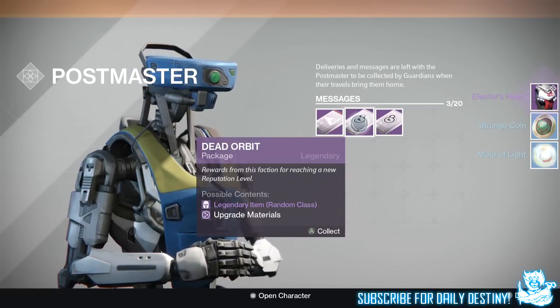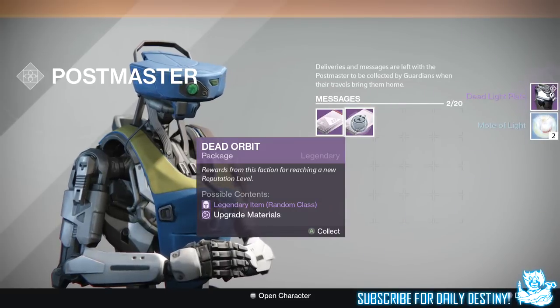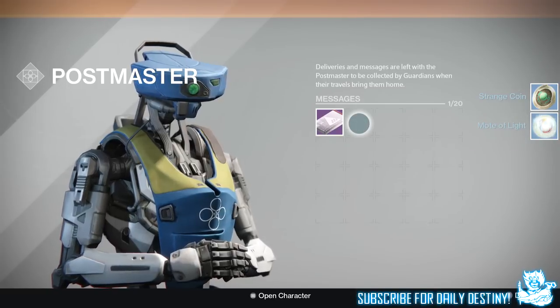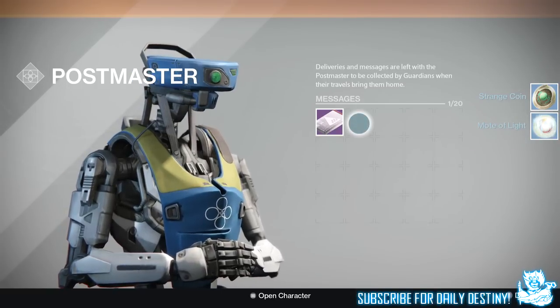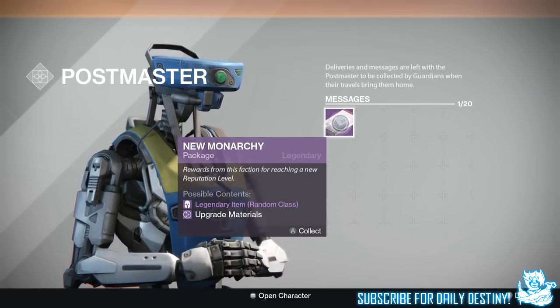What are we going to get from this one? Come on, take pity on me. Two more Motes of Light and the Dead Light Plate - the Dead Orbit chest armor - which I'm quite happy with. A strange coin and more Motes of Light. Come on now, give me a ship, a shader, give me something I don't have.